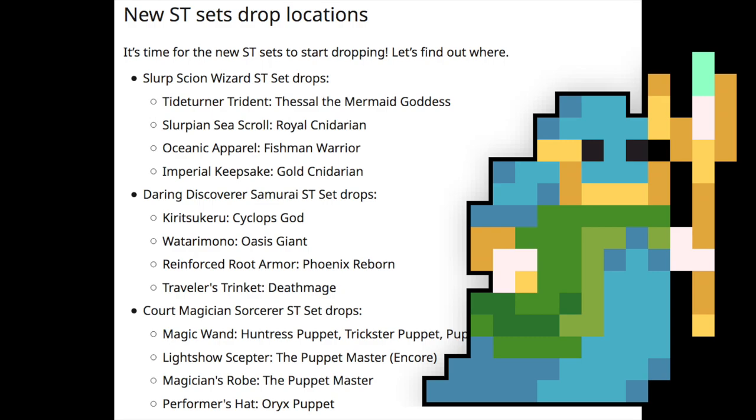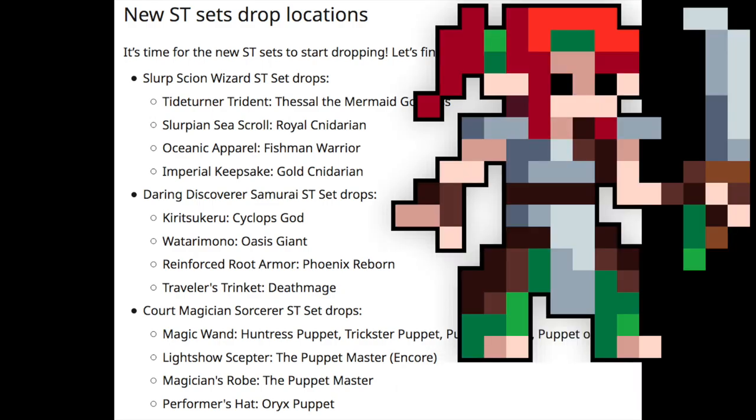The Daring Discoverer Samurai set has pieces dropping from Cyclops God, Oasis Giant, Phoenix Reborn, and the Death Mage. Pretty cool to see those older, lower-level enemies getting some attention. Now they actually have some worthwhile loot, which might encourage more people to clear the realms.